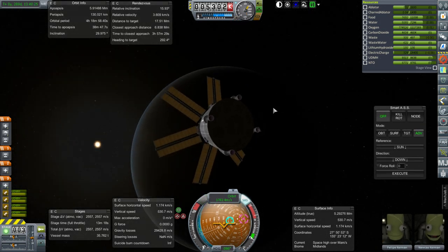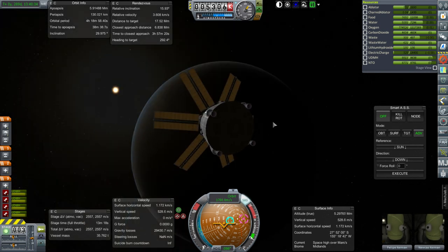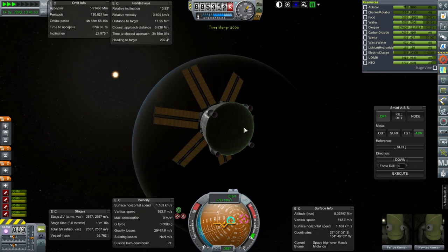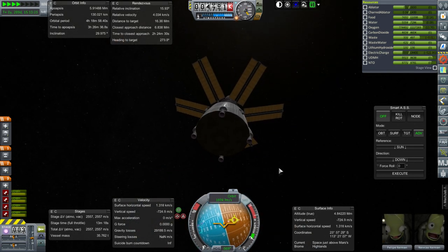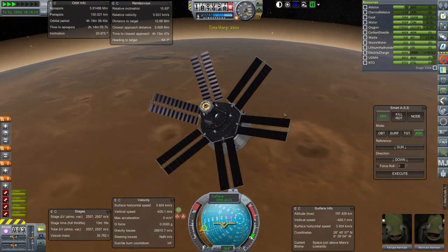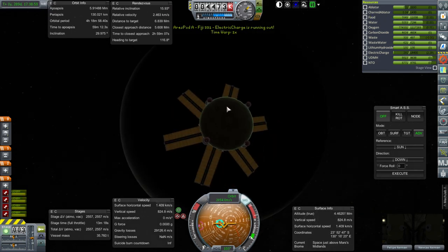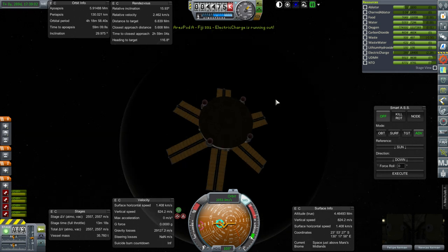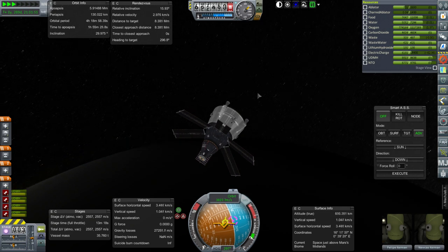I'm going to take it around for an orbit to verify we don't deplete all the electric charge. We can see it replenishing, but it was pretty close to completely depleting. This time it is going to deplete a bit, so definitely I can't bring it any lower. We're going to rendezvous the station to it so the station can fully recharge it. This vehicle is purely an Earth return vehicle.